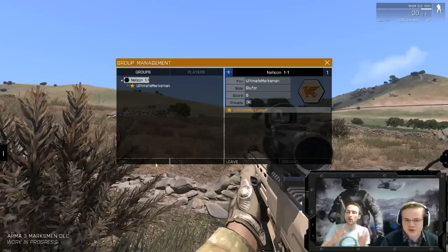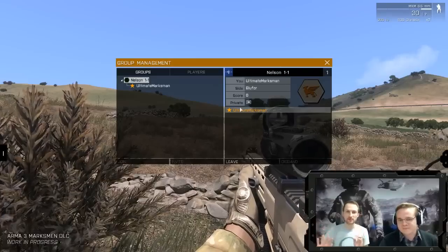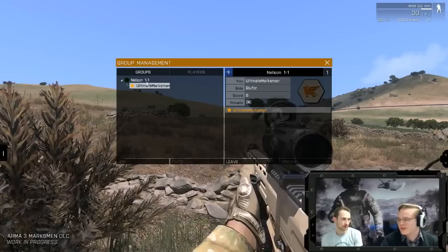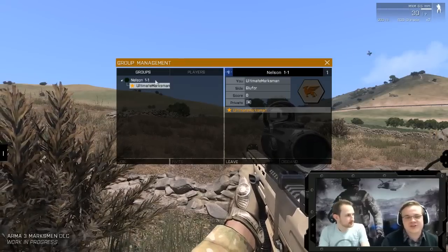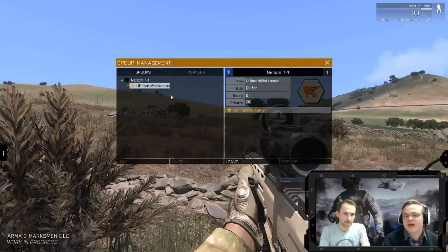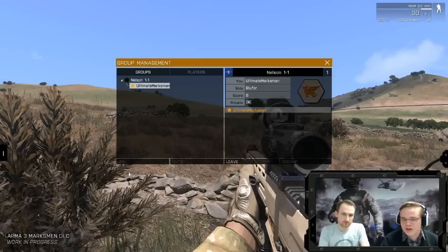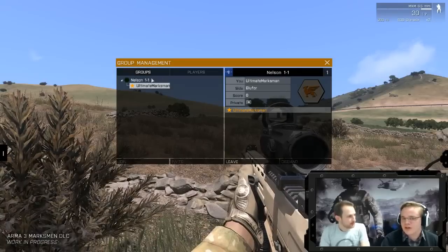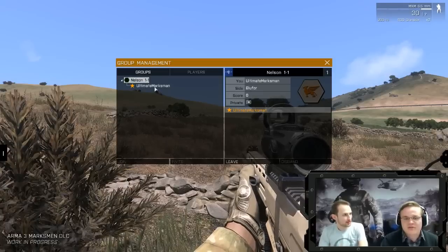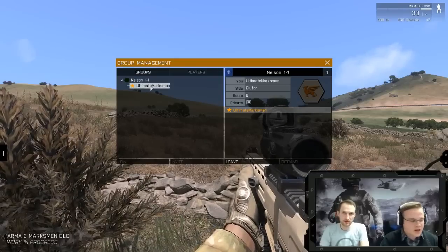You can see the join button and the invite button at the bottom — you can send invites to other people. If there are 50 players on a server and you want to get into a group specifically with your friends, they can create a group, go into the players menu, find you, click the invite button, and you'll get a notification. There will also be a notification log you can double-click or you can go into the groups tab and select and join the group. This is all already in the development branch, available in Endgame for now — but the idea is later in development it will be accessible everywhere.